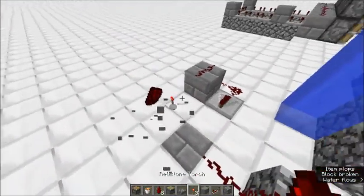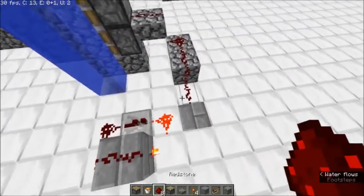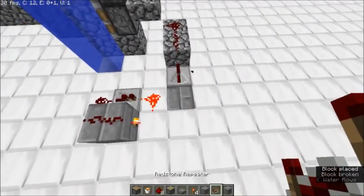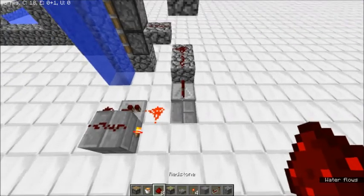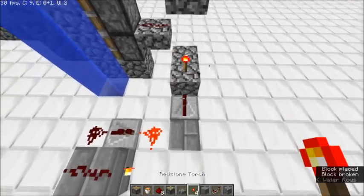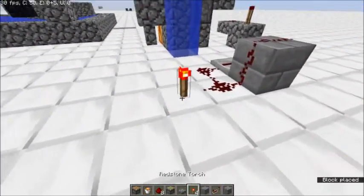I mean, at this point in the game you probably have the stuff to build this machine and all that goodness. You probably want to put a redstone torch there since it has to be inverted. Now it'll work — so if I were to... I need a redstone repeater.